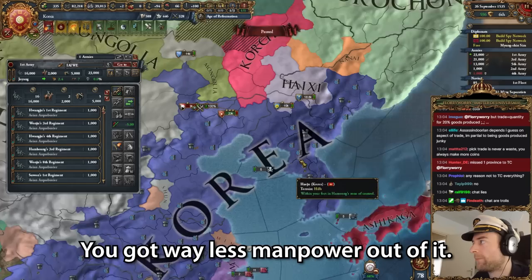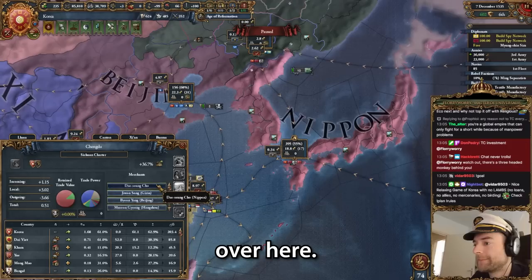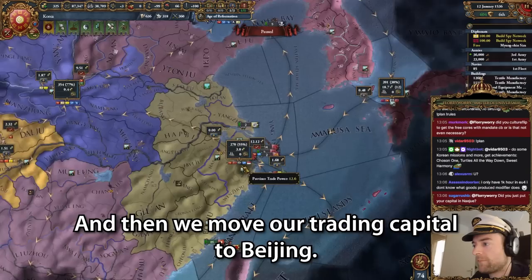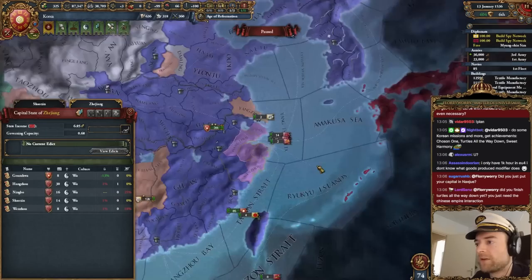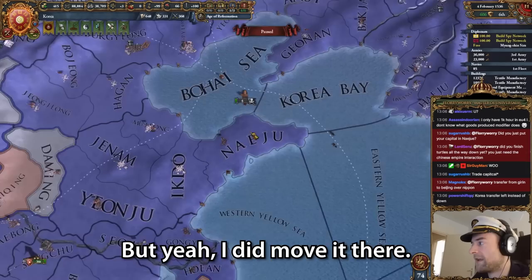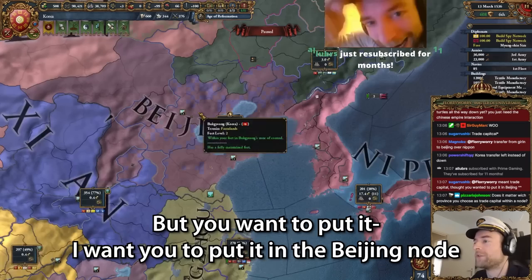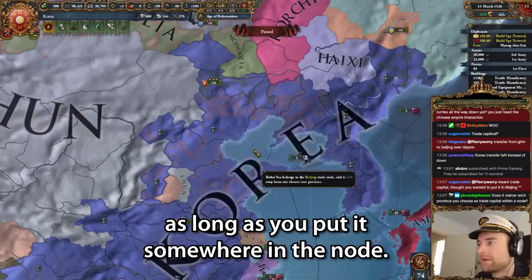Any reason not to TC everything? Yes, you get way less manpower out of it. And there's my extra merchant. So I still want to park you over here. And then we move our trading capital to Beijing. But the thing I would want to TC here is this state, so the other provinces get the maximum amount of TC power. Did you just put your capital? No, it's not my capital, it's my trade capital. But yeah, I did move it there. I just need to kill Wu and then we'll be fine.